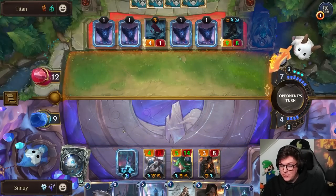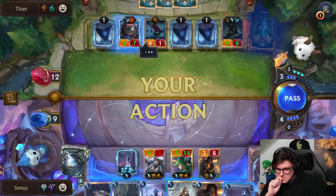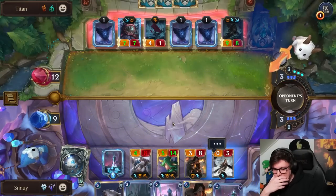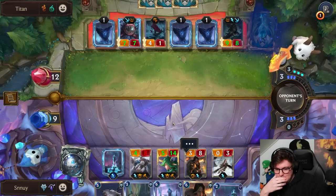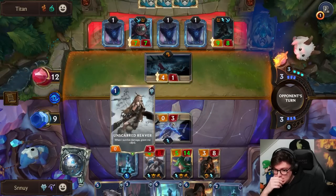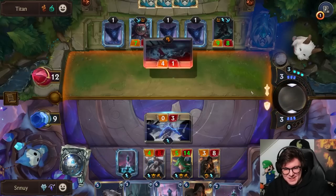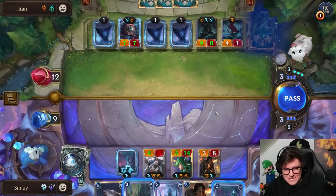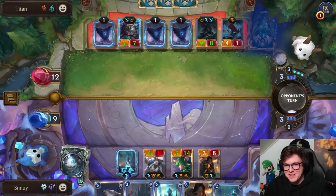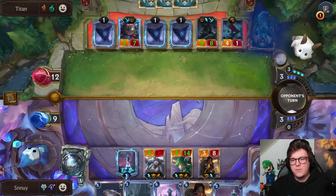I'm not gonna emote yet because maybe they don't see it, but they probably will. Opponent didn't realize they had lethal — ha! Not that it matters, because next attack they were dead anyway. I guess if we had like a pill cascade, we were probably a little bit scared of the Starspring too. Makes sense.